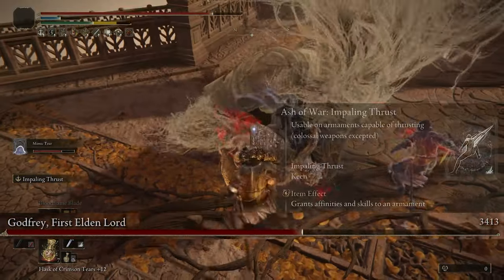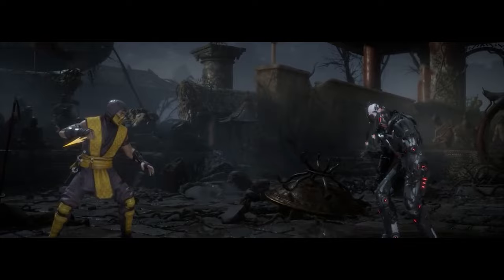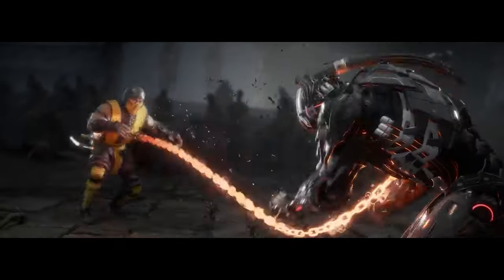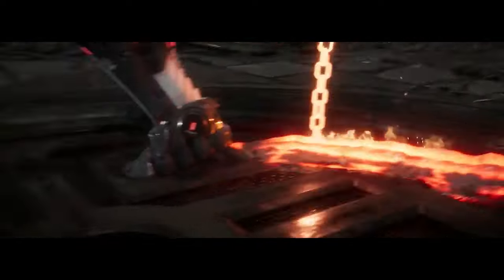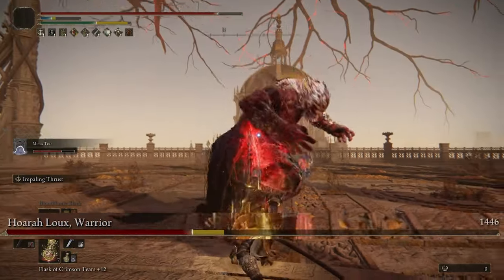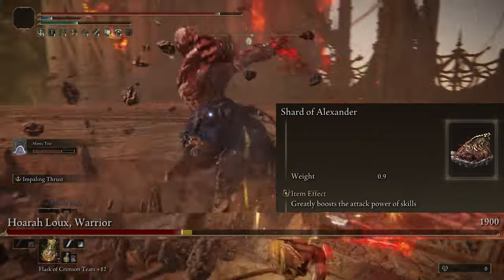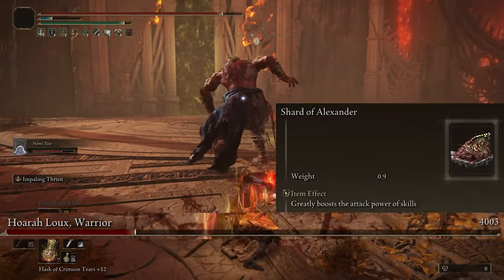There's no right or wrong option here, all of these Ashes of War are going to tear your opponent apart. Also, throwing on the Shard of Alexander to increase their damage by an extra 15% is going to be really handy all around.